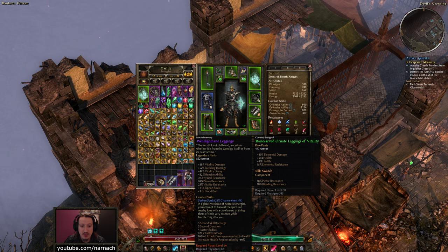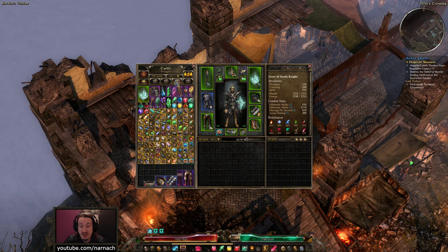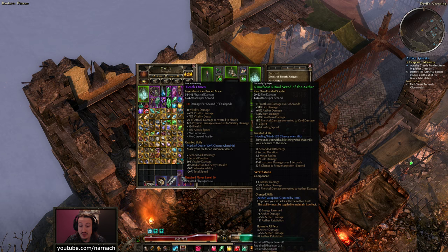Last episode we found ourselves Wendigo Main Leggings. I did some digging in my stash and managed to find another couple of useful items for level 50. A Death Omen one-handed mace boosts vitality damage and decay - on par with what our old weapon did. I actually started using one of the weapons that we found in our Loghorian run.